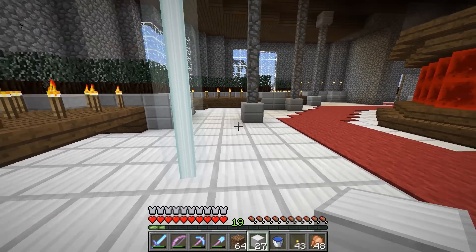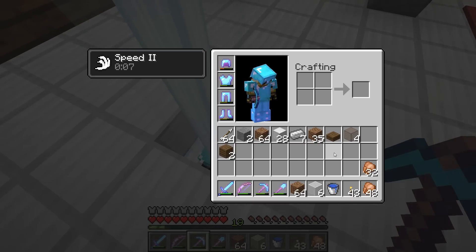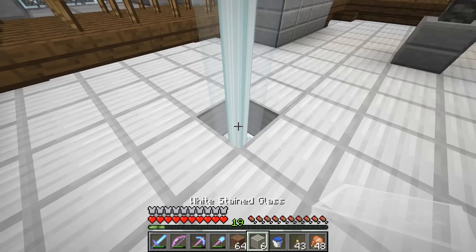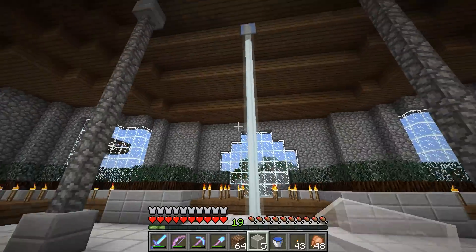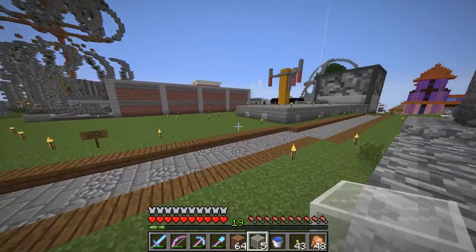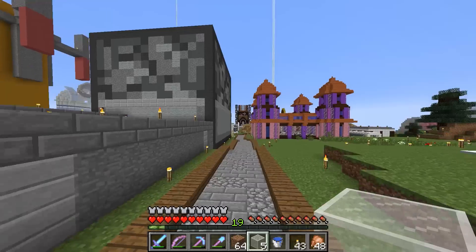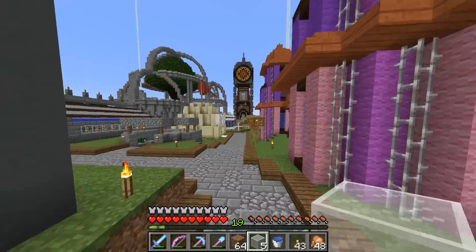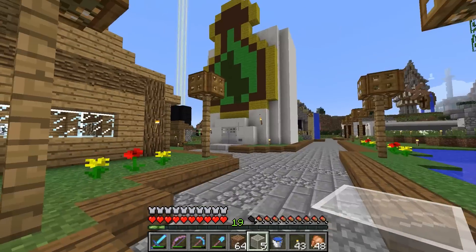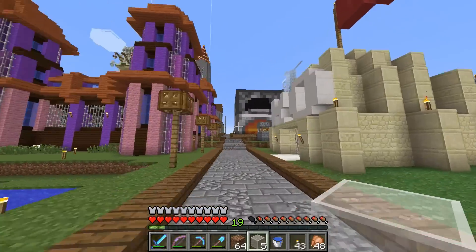Now we have speed II — awesome. I put the white glass so it kind of blends in with the floor. Now we have a nice beacon over here with a little bit more speed around spawn. It seems like we get speed pretty much from the farms all the way over to the cathedral now, which is really nice.